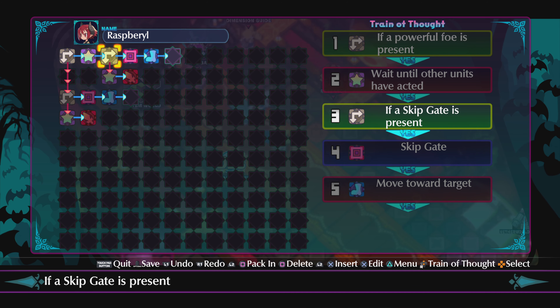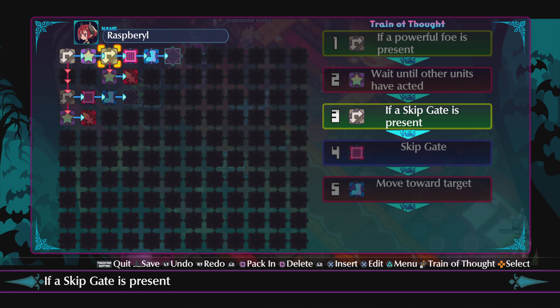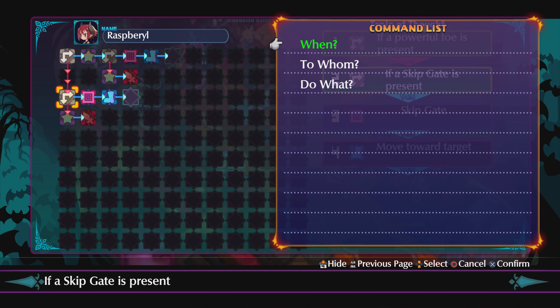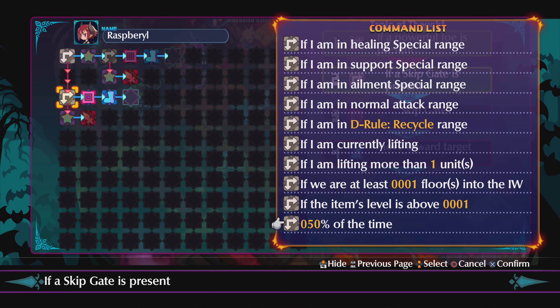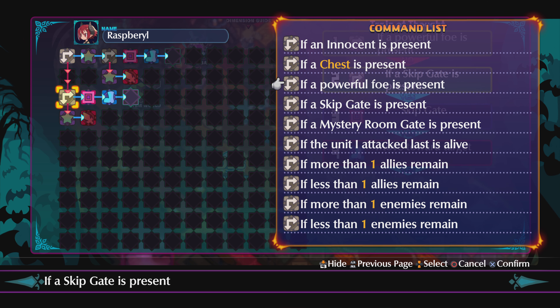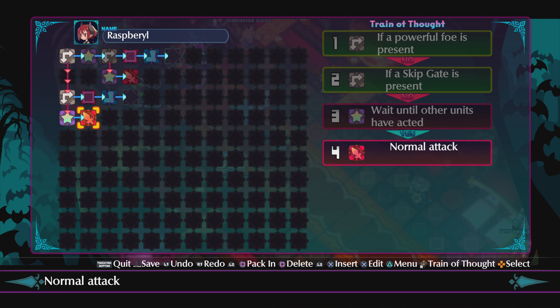Third row: if the skip gate is present — to whom: skip gate — do what: move toward target. Second line: wait until others have acted, normal attack. This comes right after. If a skip gate is not present, wait until others have acted. Third line: if a skip gate is present. Skip gate, move toward target, wait until others have acted, normal attack. First character done.